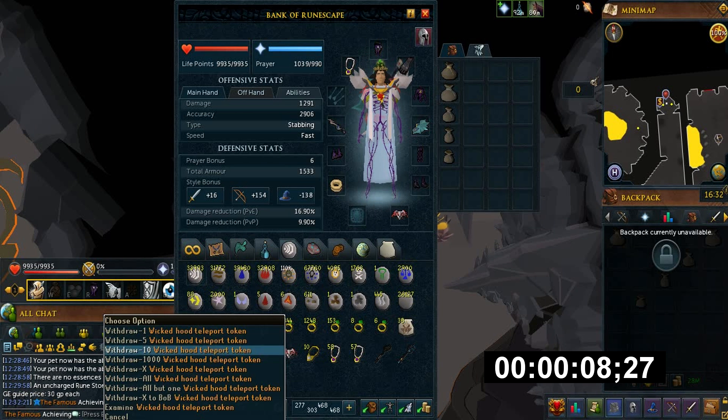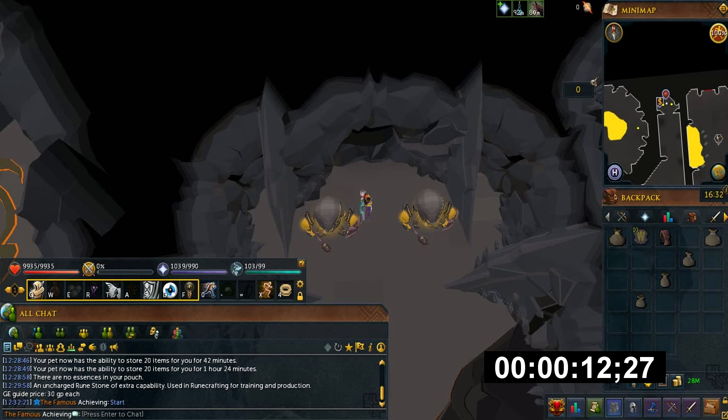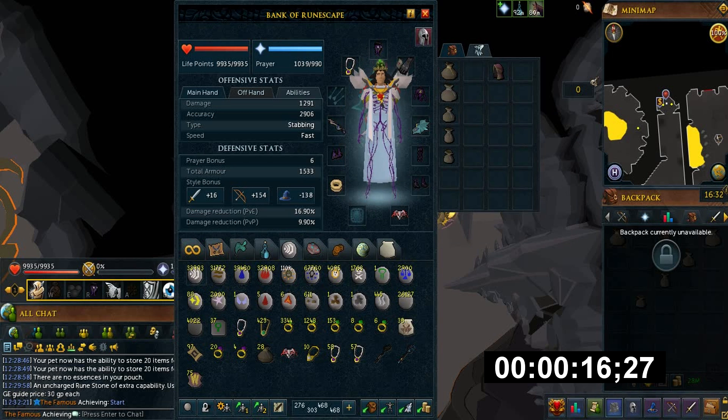You'll need Wicked Hood Teleport Tokens, which are from Treasure Hunter, or Nature Altar Tablets. The reason I wanted to test this was because nature runes were kind of overpriced, so I wanted to see how good the profit per hour was.